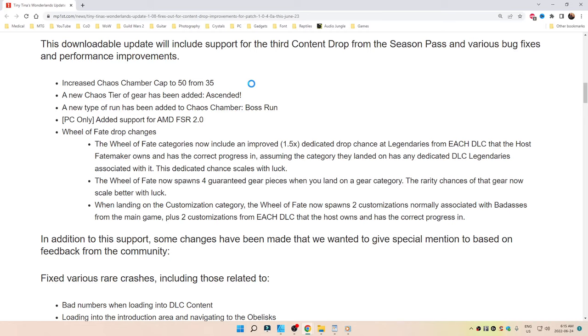PC only: added support for AMD FSR 2.0. Wheel of Fate drop changes — the Wheel of Fate categories now include an improved 1.5x dedicated drop chance at legendaries from each DLC that the host Fate Maker owns and has the correct progress in, assuming the category they landed on has any dedicated DLC legendaries associated with it. This dedicated chance scales with luck.